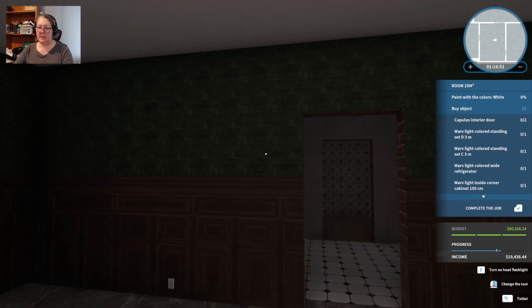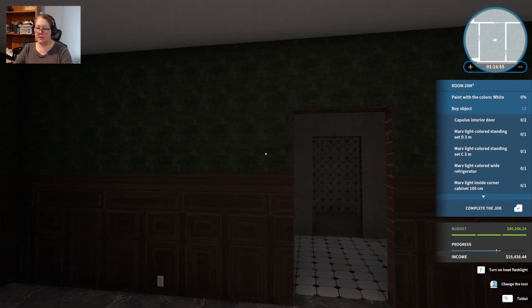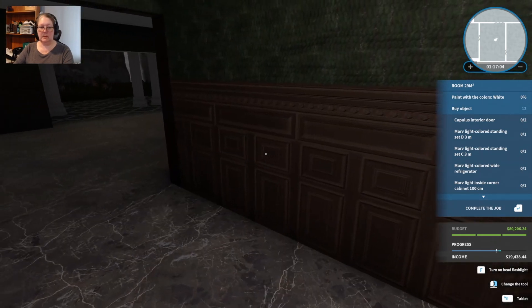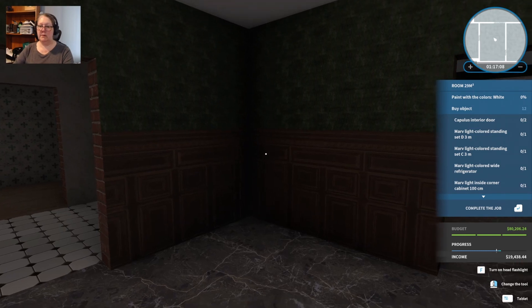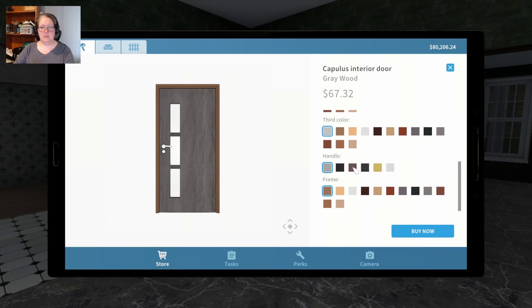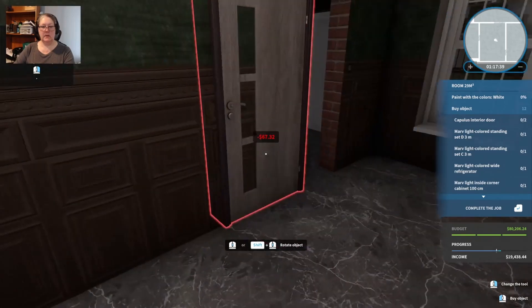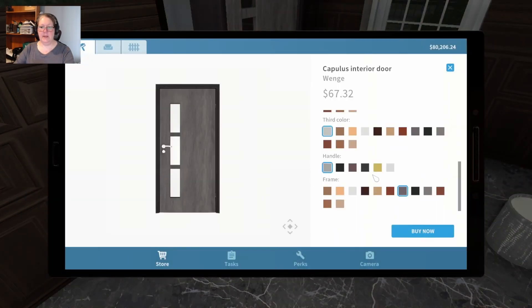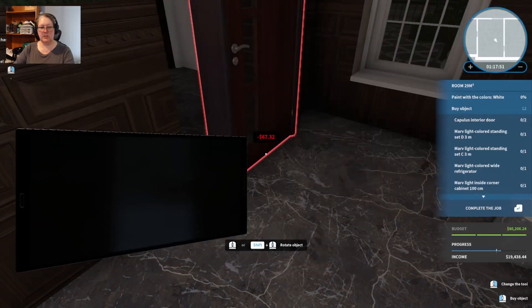Let's do this one — oh, what's this going to be? It's a standing set — okay, this is the kitchen, not a surprise. The inside corner cabinet is probably going to go there. Let's get the interior doors out of the way — we have two of them. It's gray — we could go with the gray wood, leave the primary color as glass, and make the handles light. But everything else is brown, so gray wood doesn't match. We want burned beach — that suits it better.